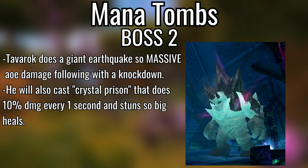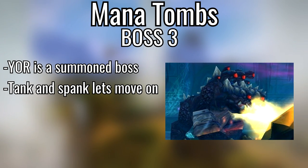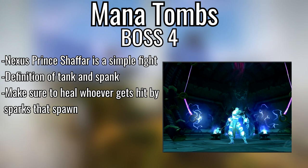Tavarok also does a debuff that deals 10% of the player's health as damage every second and stuns, so whoever has that needs big heals. Third boss, Yor — summoned boss only available on heroic, no mechanics, easy tank and spank for a quest. Final boss, Prince Shaffar — tank and spank with some sparks that spawn. AoE heal the people affected by them, just like in Karazhan. Easy dungeon.